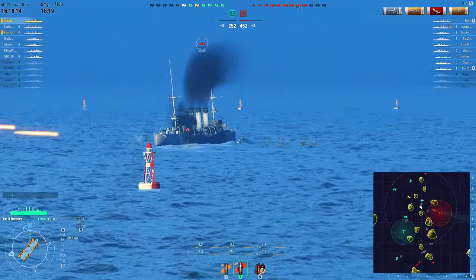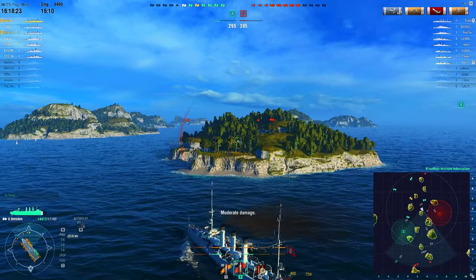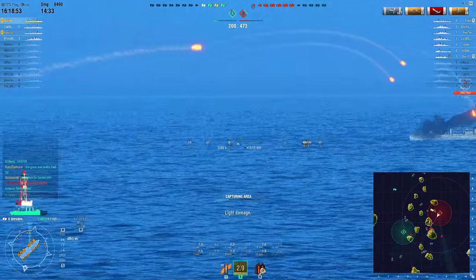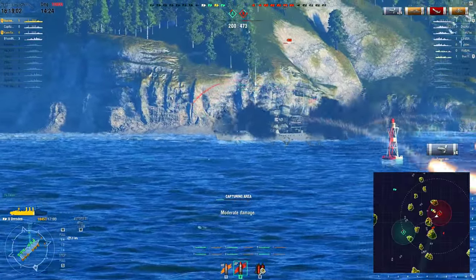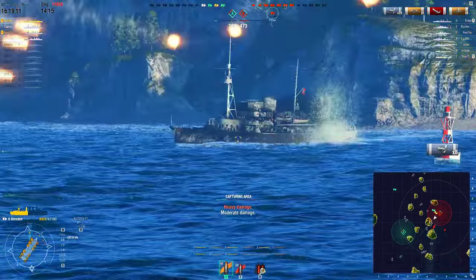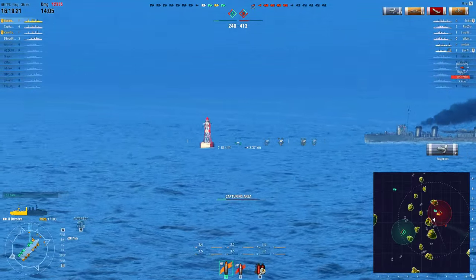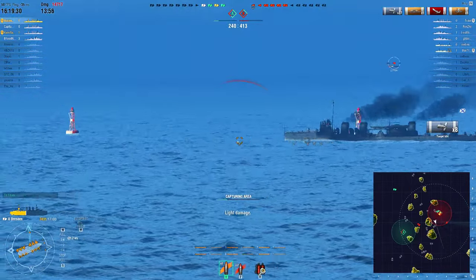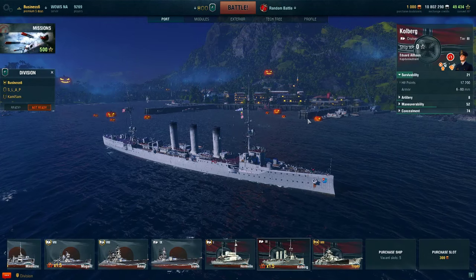It feels like the Dresden is actually better suited to fight enemy destroyers than to deal with enemy cruisers. In the off chance you get in a match against a South Carolina or a Kawachi, you're not going to burn them down — you're just going to annoy the hell out of them. You'll do so little damage with HE given the low fire chance, and the max HE damage is only around 1700. The Nagato has a better complement of secondary cannons than this ship has for primary armament. A Russian destroyer clip ends in a kill, but this didn't have a happy ending.